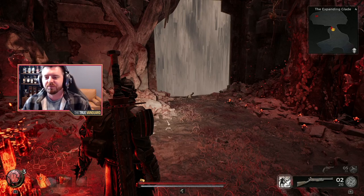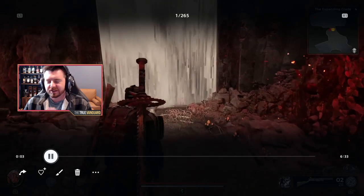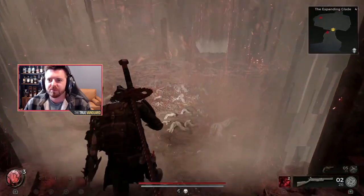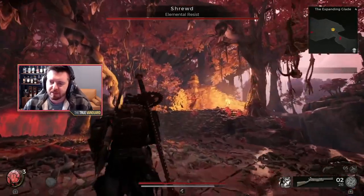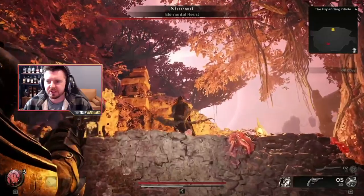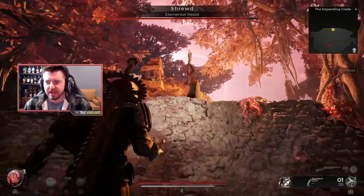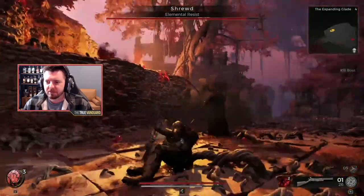Next up on the list is Shrewd. He's not too bad — took me a little bit of learning. There's a specific combo he does that's hard to evade, but I figured out the trick. He's got elemental resist, stands up on platforms, shoots arrows at you, and then you basically bait him down into CQC. That's really where I think he's the most dangerous.